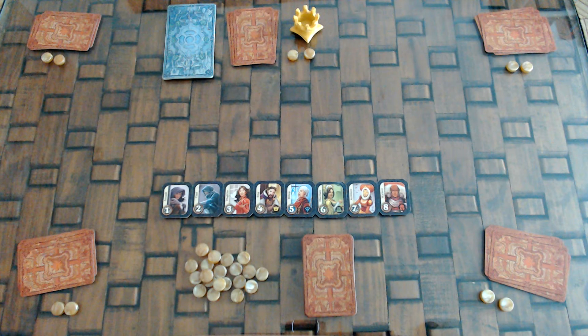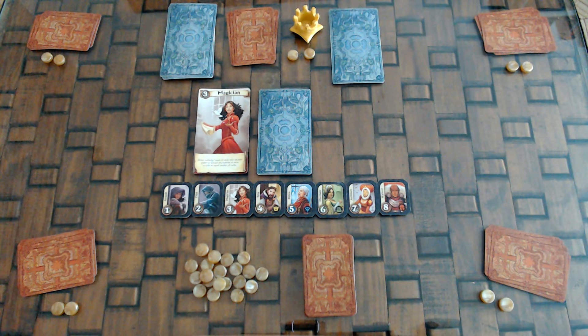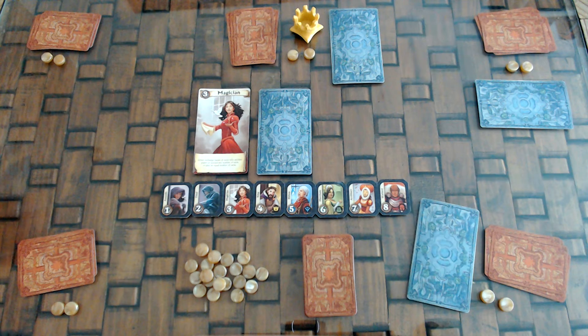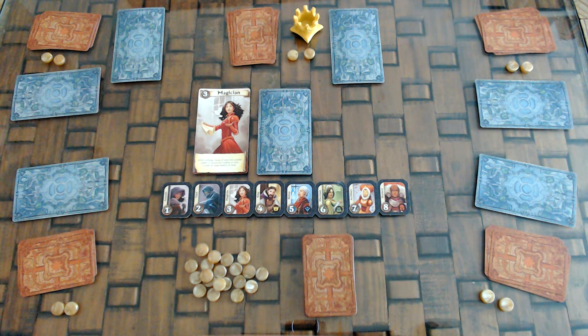This is a 5-player game, so there will be 1 face up and 1 face down. Important: the rank 4 character — in this case the King — cannot be among the face up discarded cards. If this happens, discard another card face up to replace it and shuffle the rank 4 card back into the character deck. Next, the crowned player takes the remaining characters, secretly chooses 1, and passes the remaining cards to the player to the left, who chooses 1 and passes the rest, and so on until the last player has chosen a card. The last card is discarded face down.